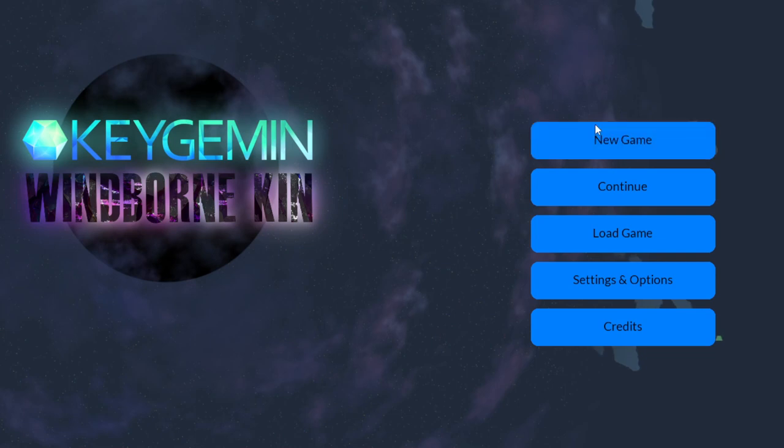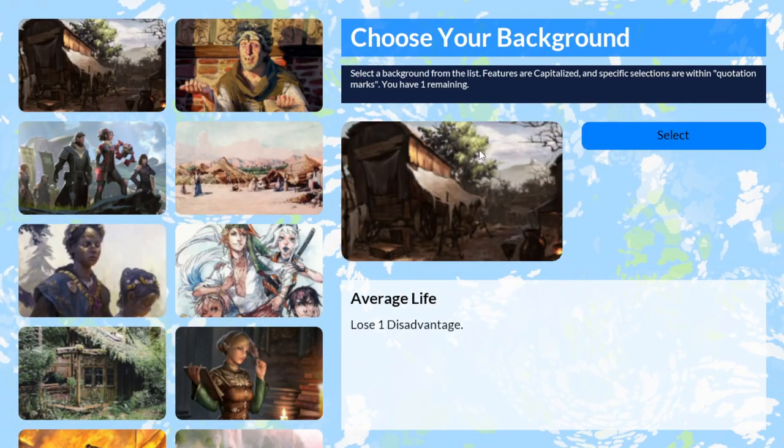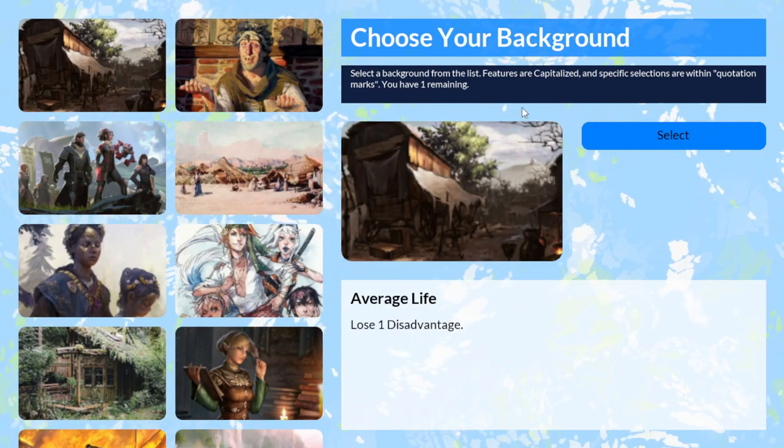Going back to the main menu and going to New Game starts a new game from here, and you'll see that we have a character creation menu.